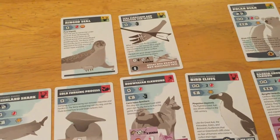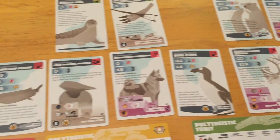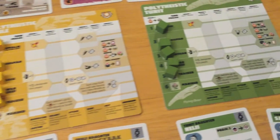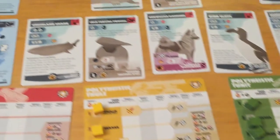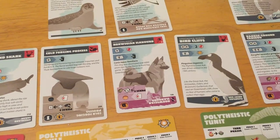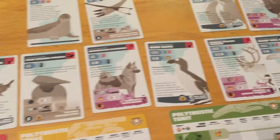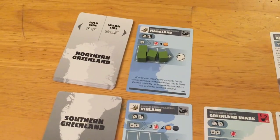There aren't a lot of cards on the tableau that give energy right now — there's the ring seal, and the new world. But remember, we just lost our mariners, so there's no transportation to or from the new world. The Tunit can't go to any southern biome either, because you need a rank four or rank six mariner to do that.